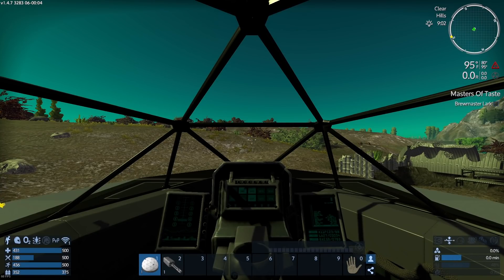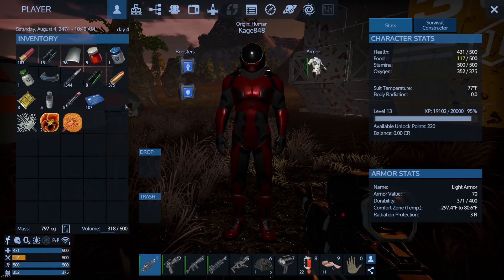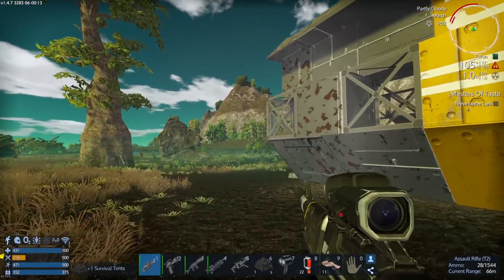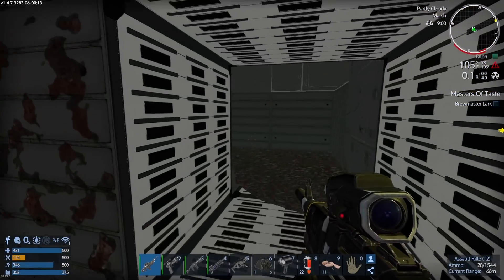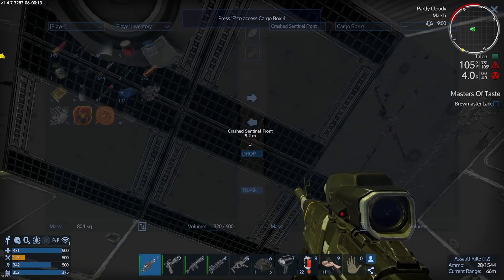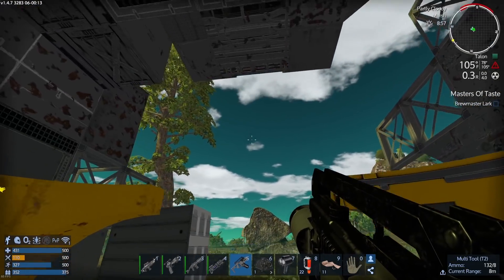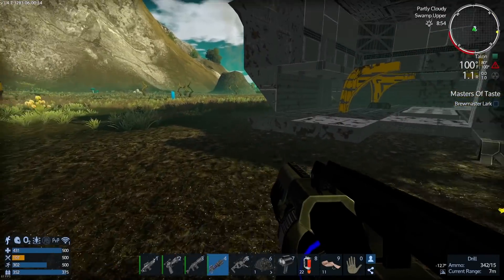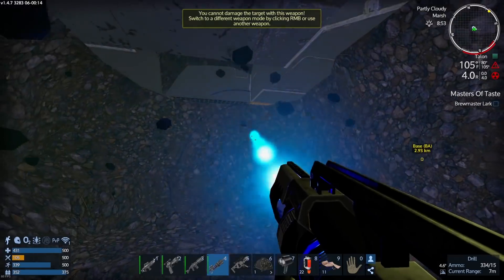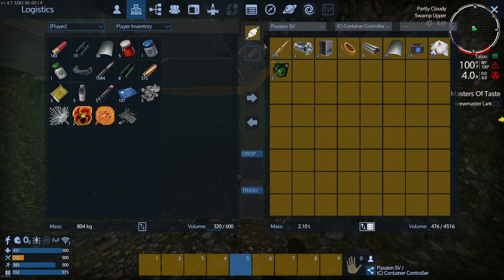Let's find something more interesting. We're here at a crashed sentinel front — it is nighttime now, so we're gonna go to sleep and make it daytime. There we go, much better. I can turn off my light and take a look around. This doesn't look like much either, but maybe a lot of it's underground. I did bring a core but I'm not gonna put it down unless I find something interesting. Let's look underground quickly — I love having this drill because it makes looking underground much more feasible.